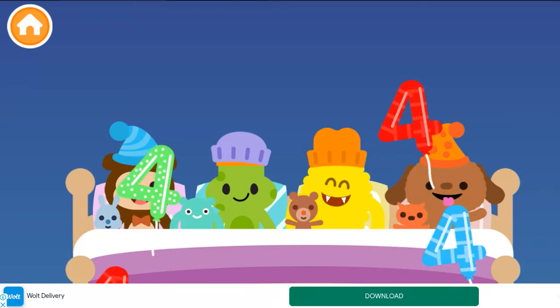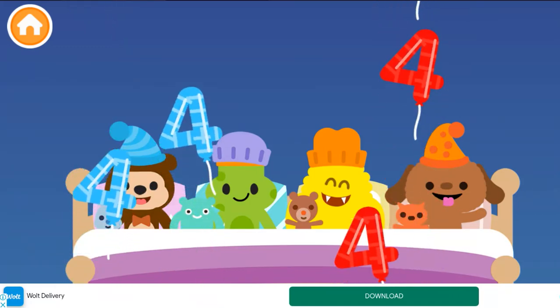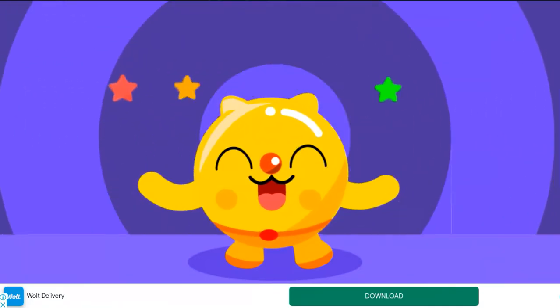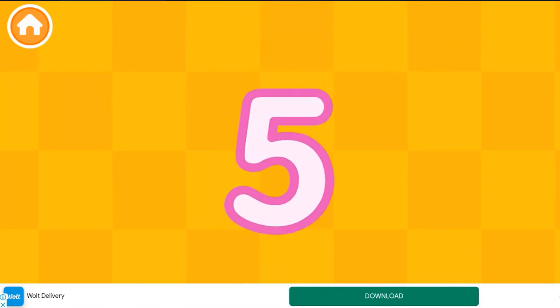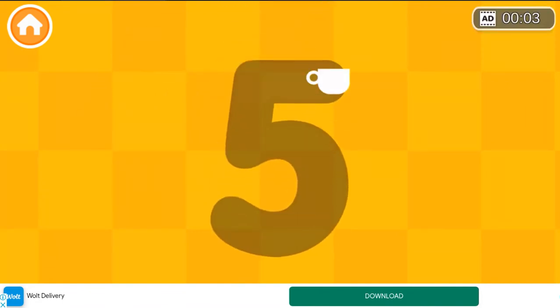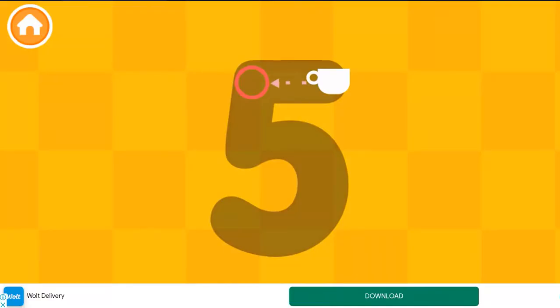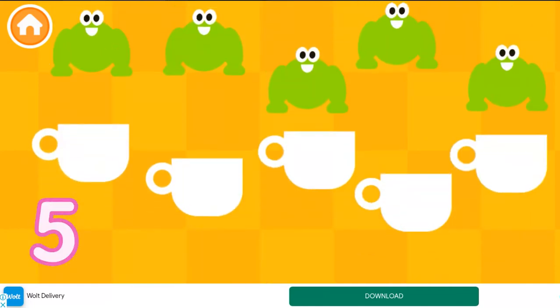Five, two, three, four. Five. Color number five. Five, four, one, two, three, four. Find five frogs.